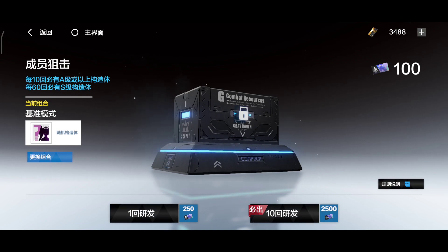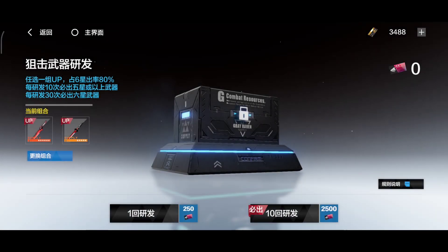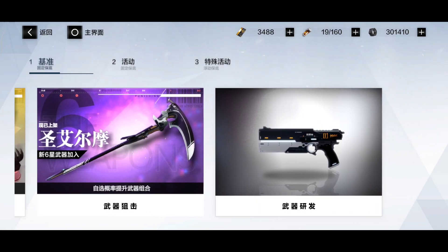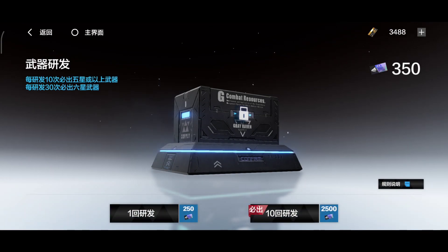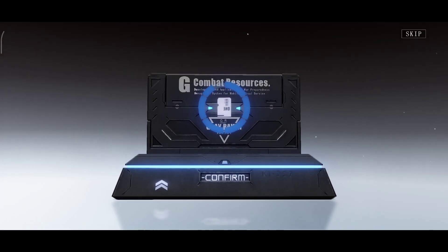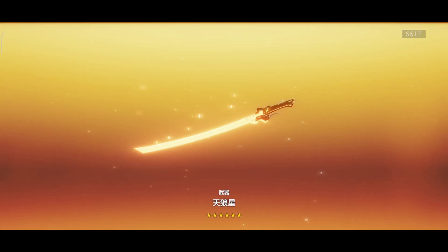Let me pull something — let's see if I get lucky. For the character gacha you can also get memories, which I usually use for upgrade materials. Each banner has its own currency which you can convert using your black cards. Let's see for the weapon banner — and I did get a six-star weapon! Well, that was easy.